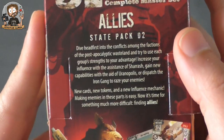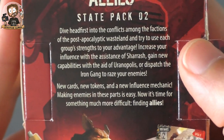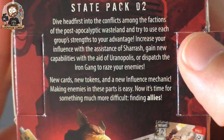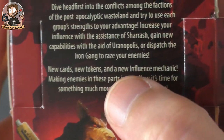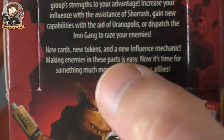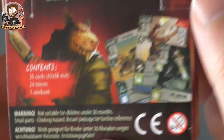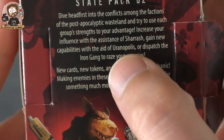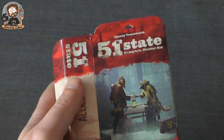Let's look at the back first. It says: 'Dive headfirst into the conflicts among the factions of the post-apocalyptic wasteland and try to use each group's strength to your advantage. Increase your influence with the assistance of Sharash, gain new capabilities with the aid of Uranopolis, or dispatch the Iron Gang to raise your enemies.' New cards, new tokens, and a new influence mechanic — making enemies in this part is easy, now it's time for something much more difficult: finding allies. You might recognize some of these names if you play Neuroshima Hex — the Sharash, Uranopolis, and Iron Gang — so they're bringing those into this game, which is pretty neat.